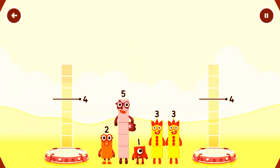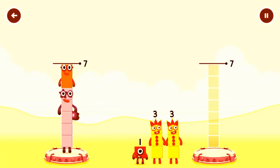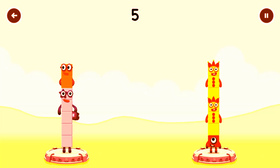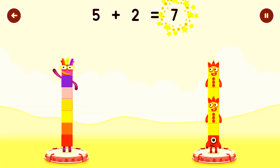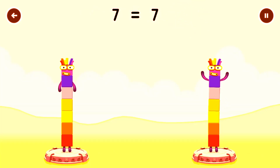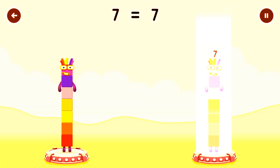Share the number blocks evenly to make 2 groups of 7. 2, 1, 3. Correct! 5 plus 2 equals 7! 1 plus 3 plus 3 equals 7! 7 equals 7!